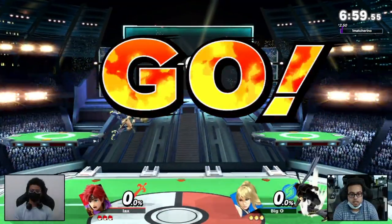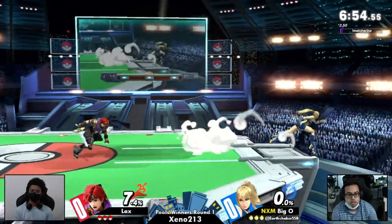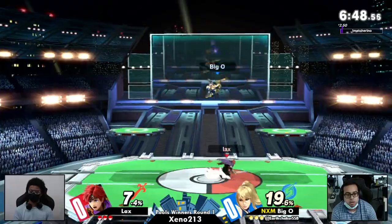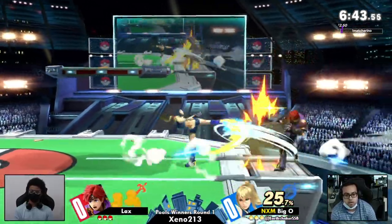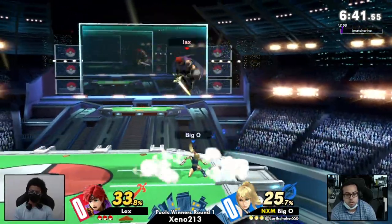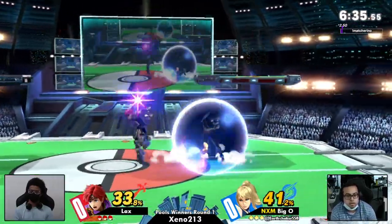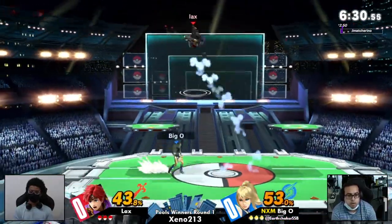That's probably one of the best defensive options in the game. I can't wait to see how they're going to go about this matchup because this is very neutral-heavy — ZSS has some of the best tools to stop approaches, which conflicts with Roy's nair. Right there, jump fair cuts down both Roy's dash and jump aerial, which are the two main options Roy's going to go for. Big O is already implementing really good tools.